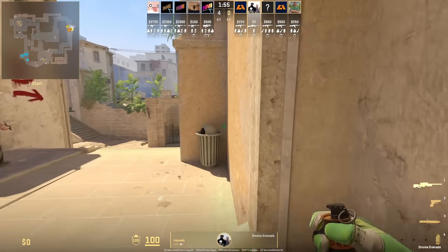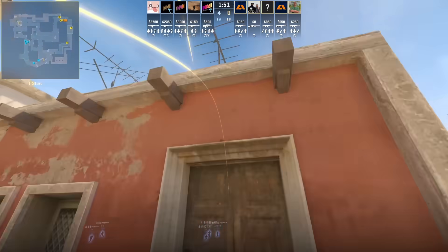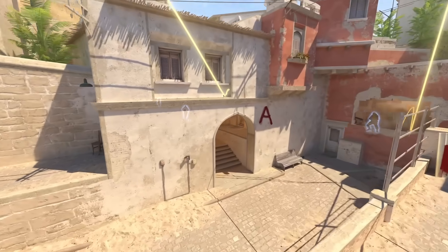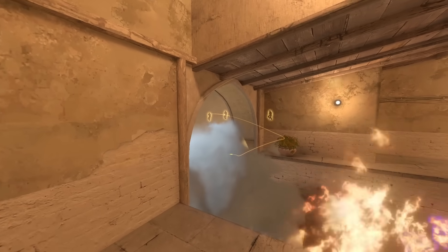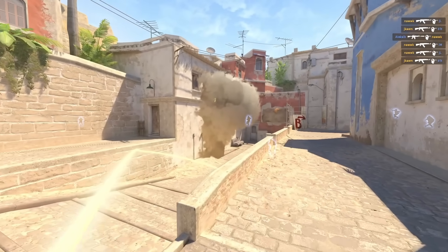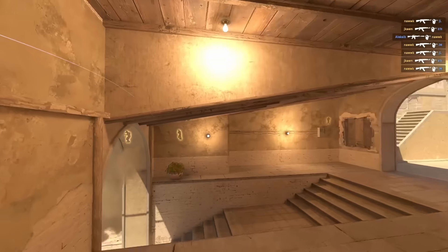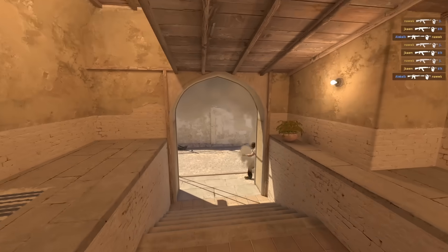Another way to throw the connector smoke: stand next to this trash can, aim here at the rug, then jump throw. This smoke is going to bloom differently. If the CTs throw a bottom con smoke at the start of the round, you can see it pairs up really well and blocks off all of mid. Here's what the smoke looks like if the CTs don't throw a bottom con smoke — it's going to bloom halfway but gives full cover from top mid.